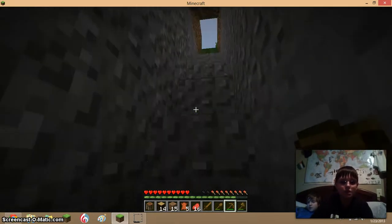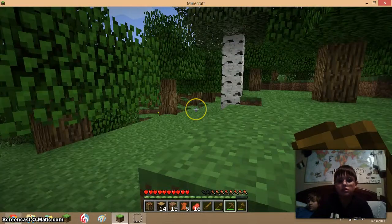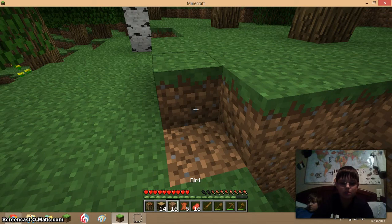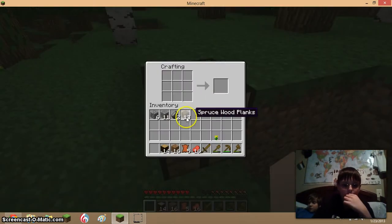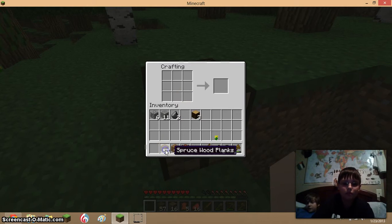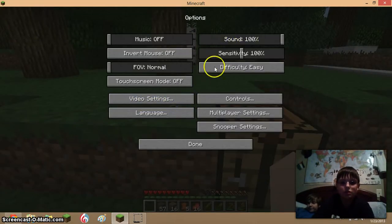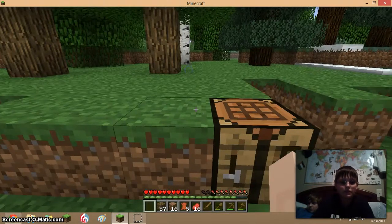If we can't find coal, we're going to have to smelt some logs to get some charcoal. So we'll place the furnace, get some wood, leave some charcoal. I hate lag, but we're going to make a little shelter.